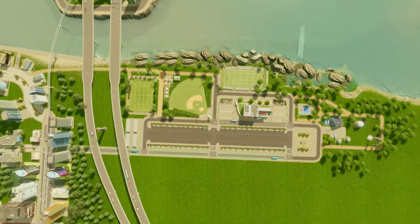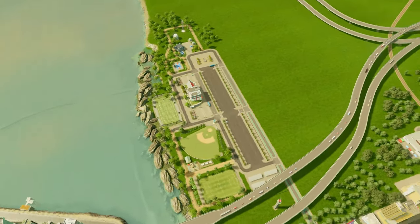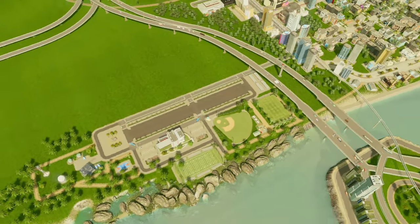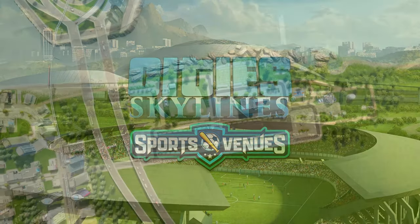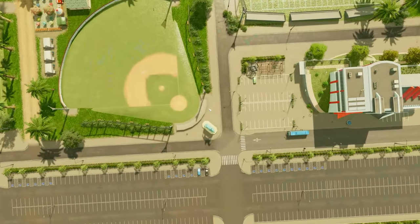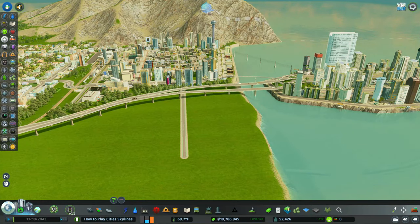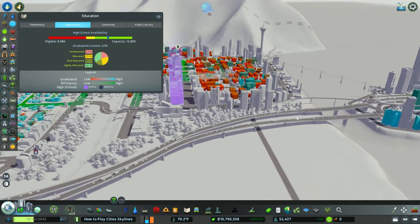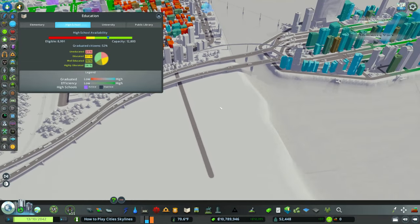Hey, what's going on guys, welcome back to another City Skylines video. For today I want to build a fully detailed high school with the new City Skylines content creator pack Sports Venues. You can clearly see on screen that we have a lot of red and a lot of demand for a high school.